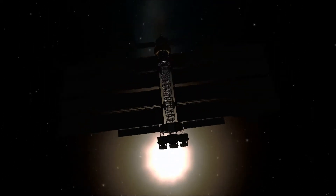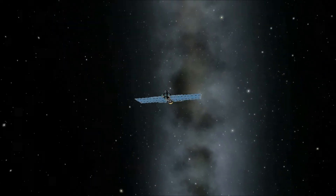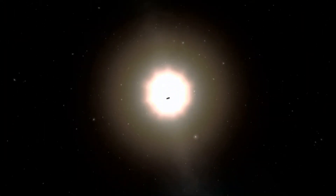The first port of call is Moho, also probably the hardest to get to, so it's nice to get it out of the way first — although it didn't quite go to plan.